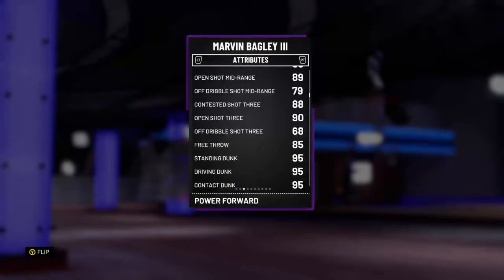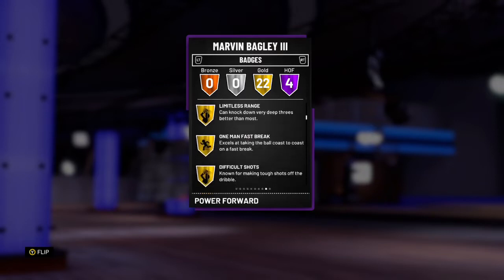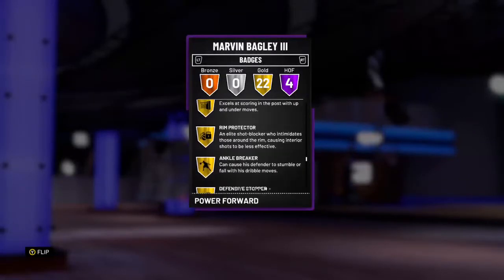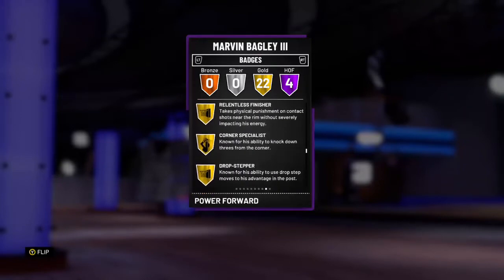The badges on this card is where it's built. We got four hall of fame: hustler, rebounder, post spin technician, pick and roller, post rusher — all hall of fame. And if you wanna be even more cheesy, you can put deep range gold, limitless gold. I even put dimer and ankle breaker on him gold. Look at that — ankle breaker, rim protector, defensive stopper, dimer gold.